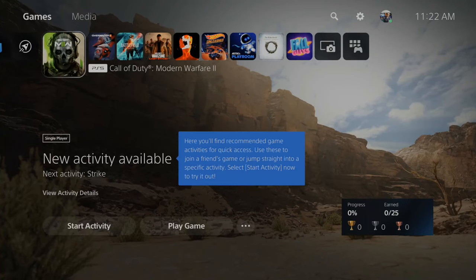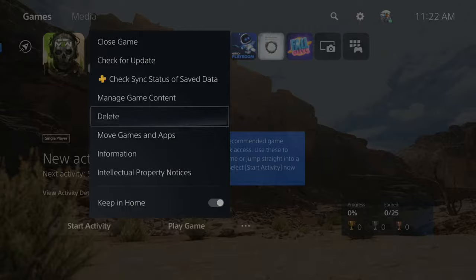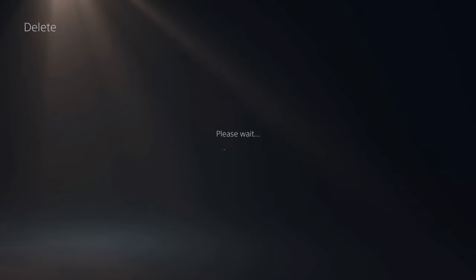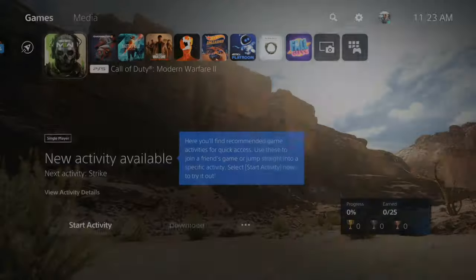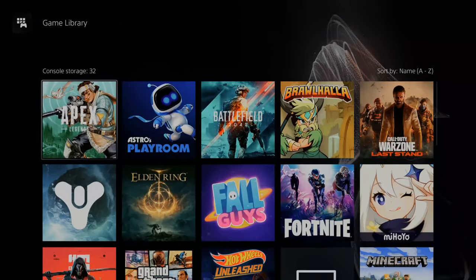If you are still having problems with it, what you need to do is go to the application, press Options on it, and completely delete it off your PlayStation 5. Right now there's just early access for the campaign, so I'm going to delete Call of Duty Modern Warfare.